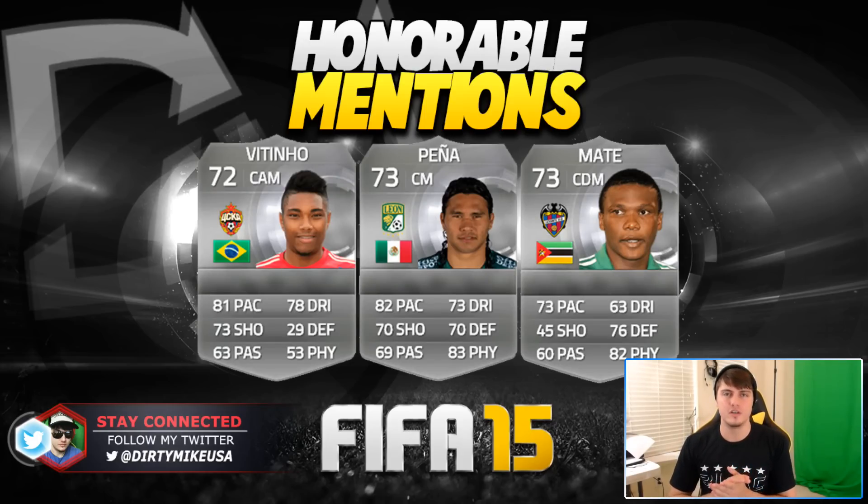Zooming and booming into the second portion of honorable mentions, we've got the Brazilian Patino. He's got the skill moves, he can hit it from distance. I don't understand why his work rates are so off, especially for a Brazilian with 29 defense — why does he have a high defensive work rate? It kind of throws off his positioning from time to time.